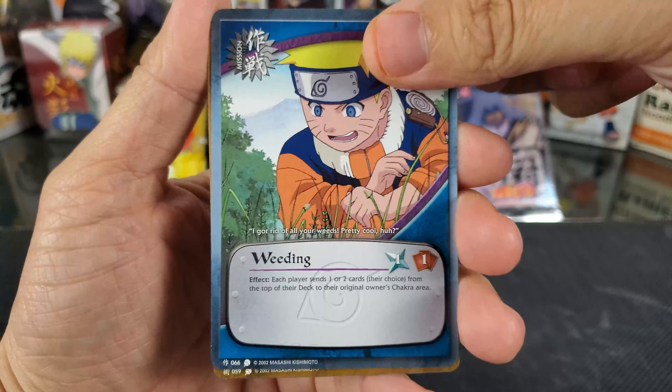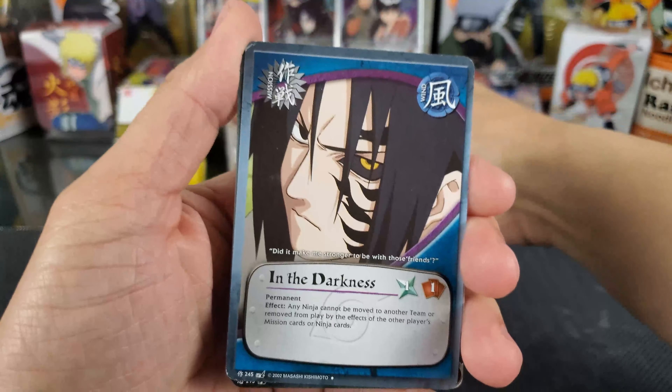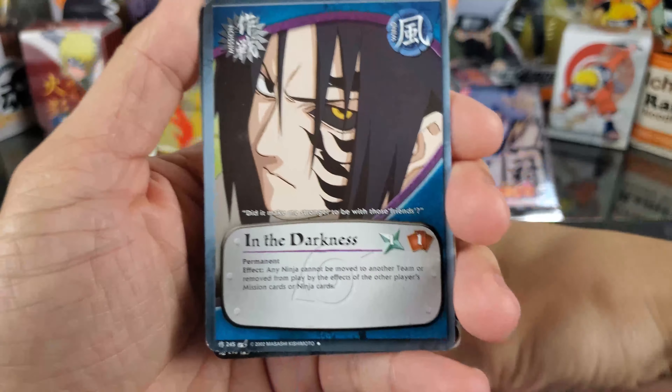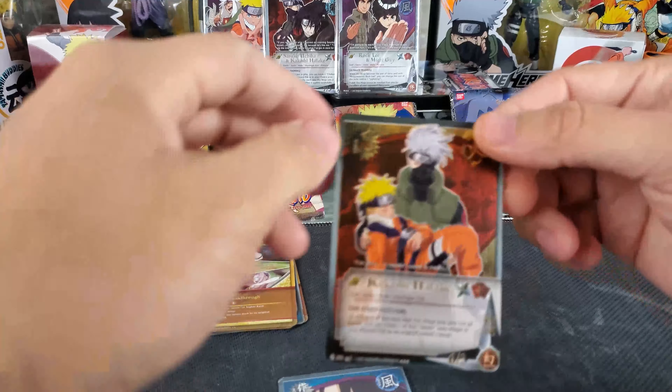Next, Battle of Destiny. We have Tamari. In the Darkness. A Super Rare — Kakashi Hatake! Nice. This is our Gold Foil Holographic with three dots at the bottom signifying a Super Rare. Five entrance cost, one hand cost, six, three, three, two. Here is the effect text — really cool. I do not have this card, so that is really nice. I'm going to sleeve this up real quick. Got this one sleeved up and protected — putting this off to the side.